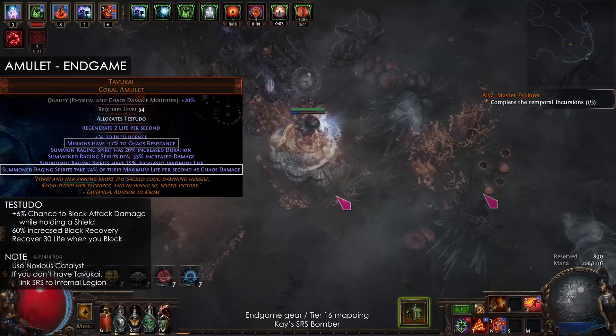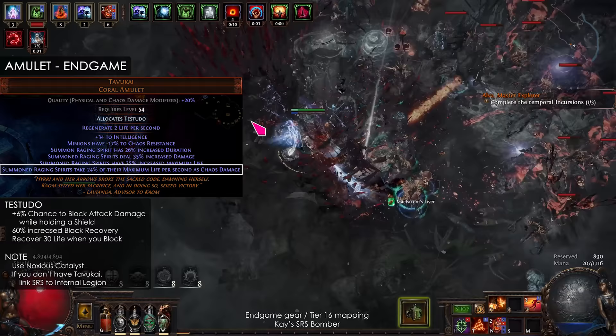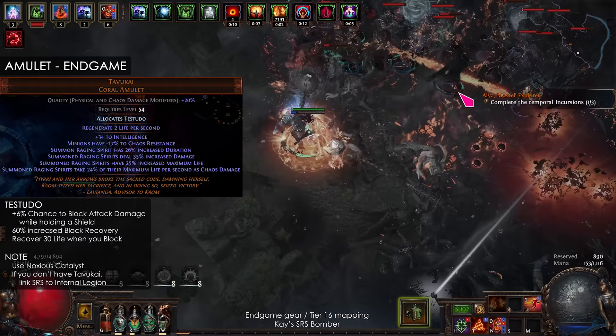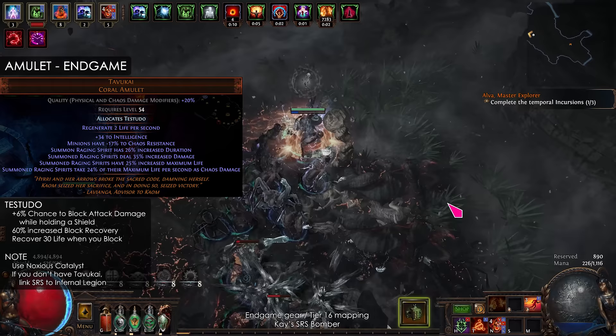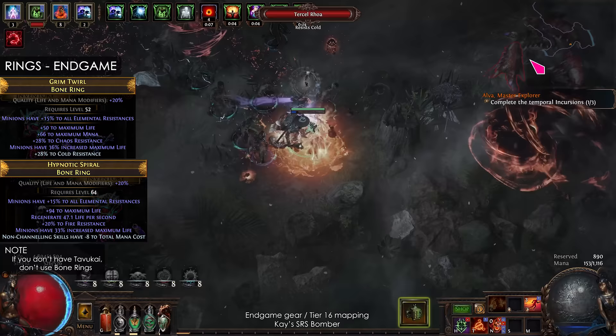For maximum efficiency, Tabukai Amulet should have Minus Chaos Resistance, and you can use Noxious Catalyst to increase the chaos damage so the SRS explodes sooner. Before you get Tabukai, don't use Spawn Rings and replace Predator with Infernal Legion in your SRS links. If you have some oils, add Testudo to get extra block chance.